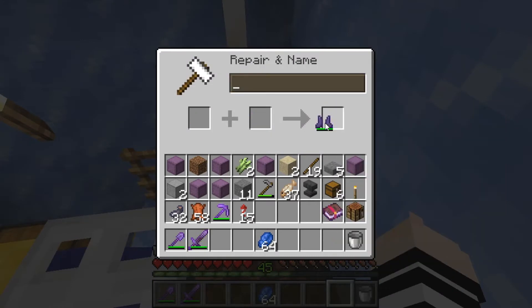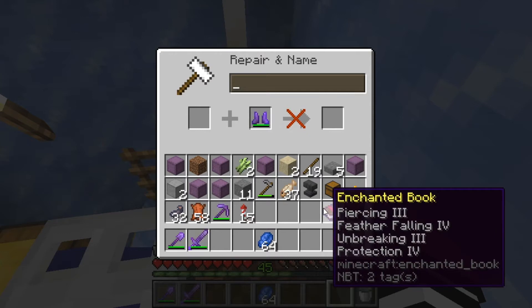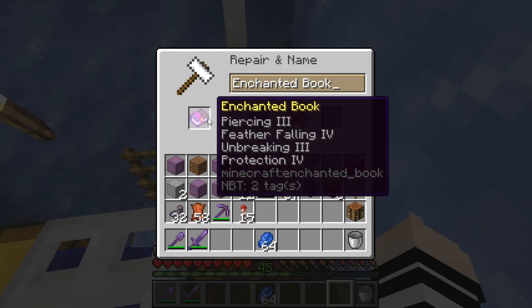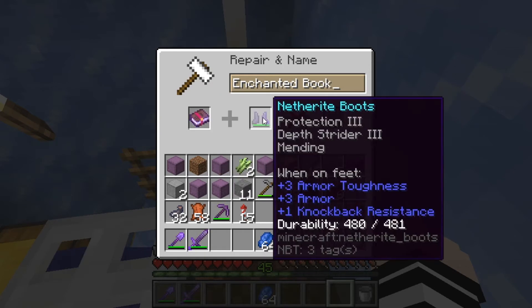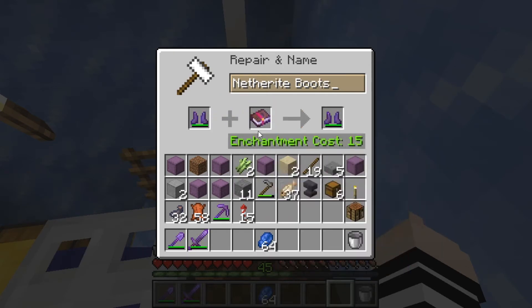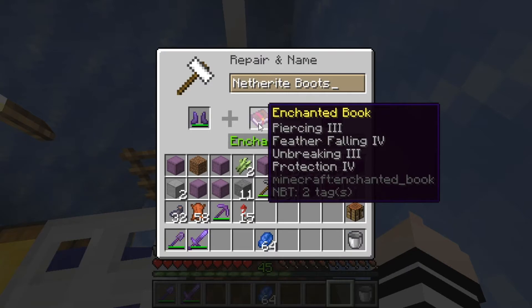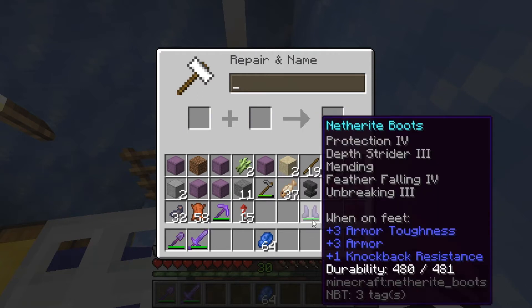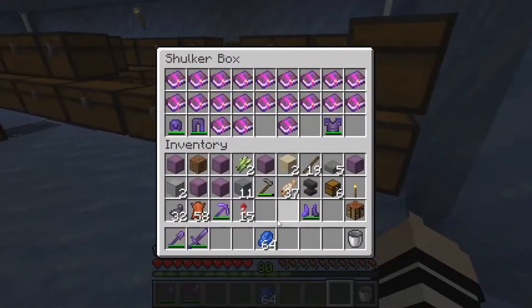If I'm not mistaken, if we put the Mending and stuff on here and then get this book — it's Protection 4, it's Unbreaking 3, it's Feather Falling — and it's all of that stuff there. That looks pretty good. So: Protection, Depth Strider 3, Mending, Feather Falling 4, and Unbreaking 3. I don't think it can get much better than that, so let's take it. We've gotten ourselves an OP pair of boots!